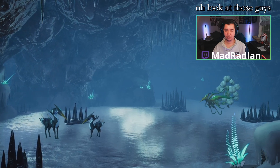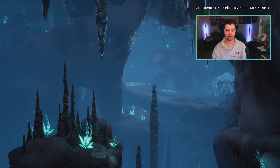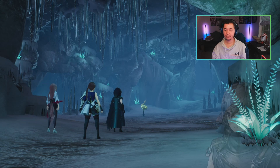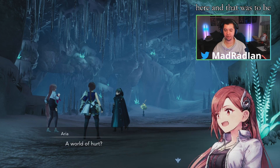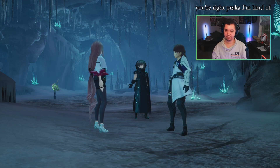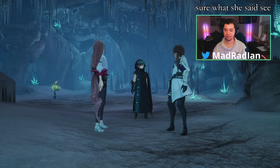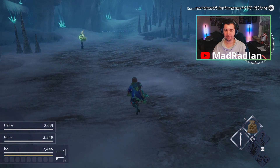We spot some enemies that look similar to ones we've seen before but a different color — more monster-hunter-y. We arrive at the Divine Seas Light Cave. That was easier than expected — we can get to the seas light from here. Brakka says he's got his own business with the winter seas light and tells us not to slow him down. We unlock a fast travel location.